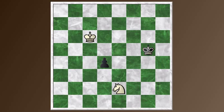Hi everyone, this is Jim. Welcome to episode 35 of Chess Basics: Things Every Chess Player Ought to Know. Today we're going to continue these endgames with pawns against pieces, and we're going to move on. Last time we looked at the bishop; this time we're going to look at the knight.